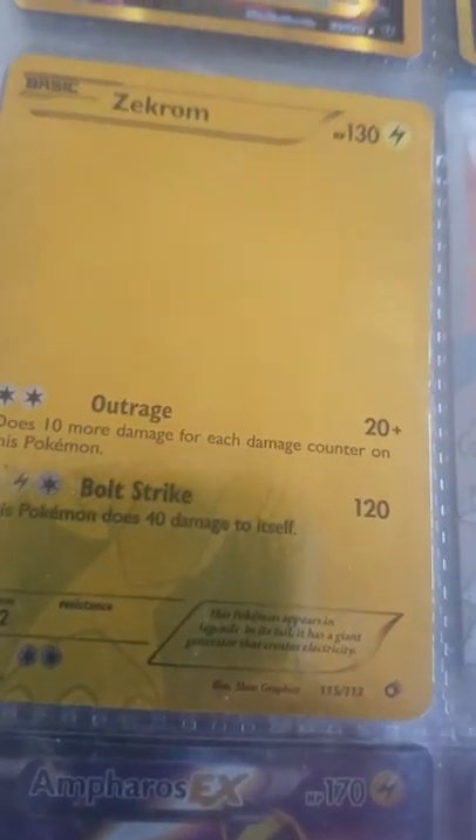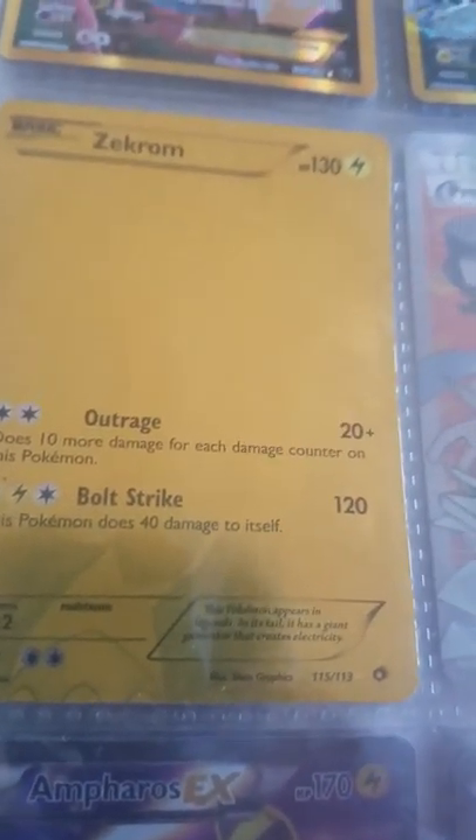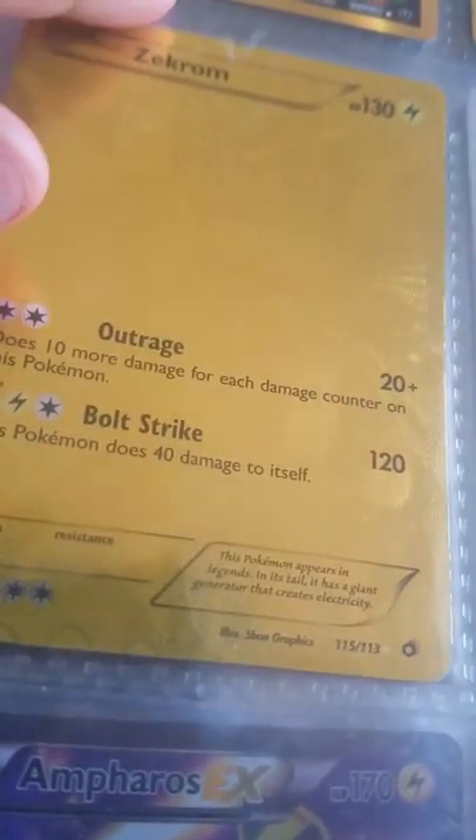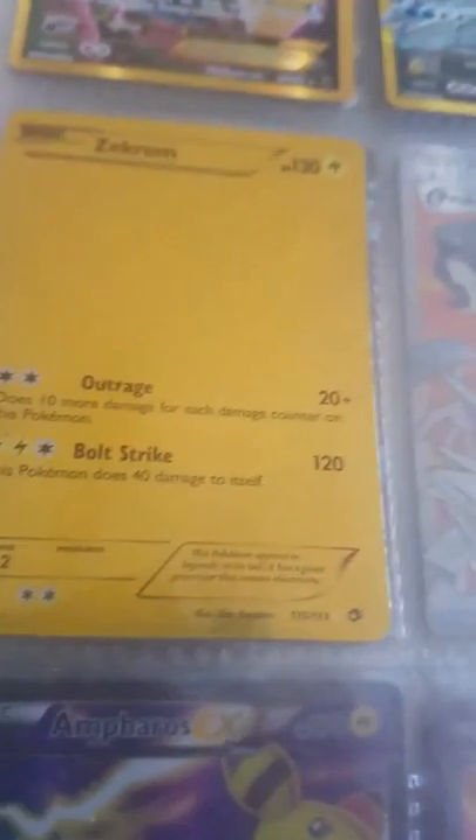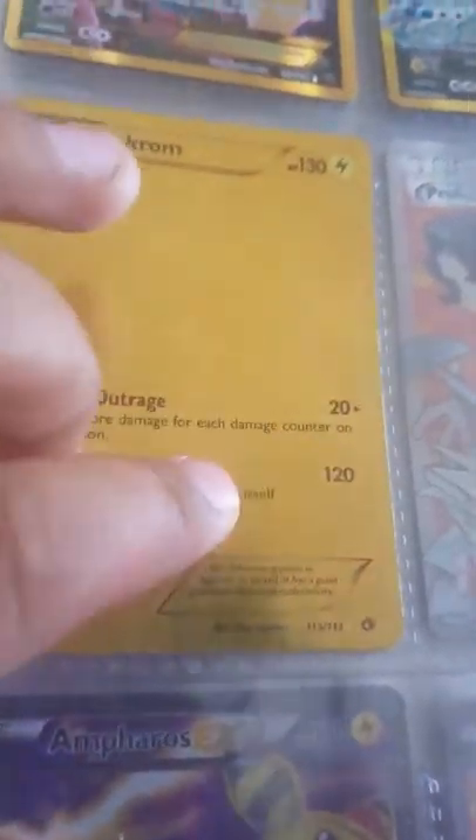It was insane because that same exact day I went into trading with my friend. I told my dad, can we go to Walmart to buy a Chespin tin? And I got a Legendary Treasures Pack and I got this one — I just pulled this one. It's pretty cool.